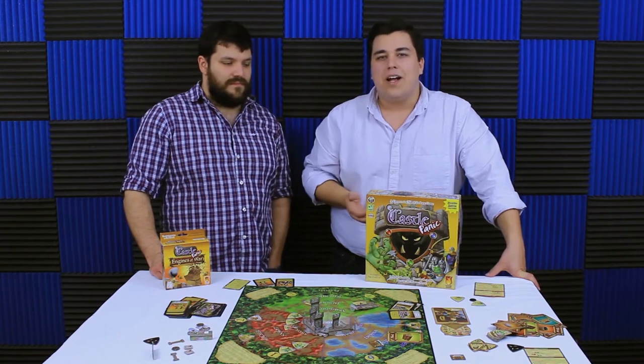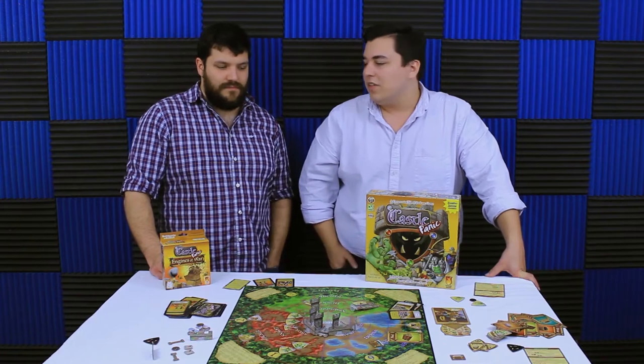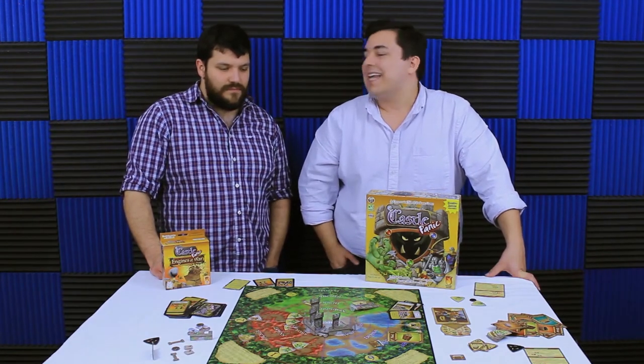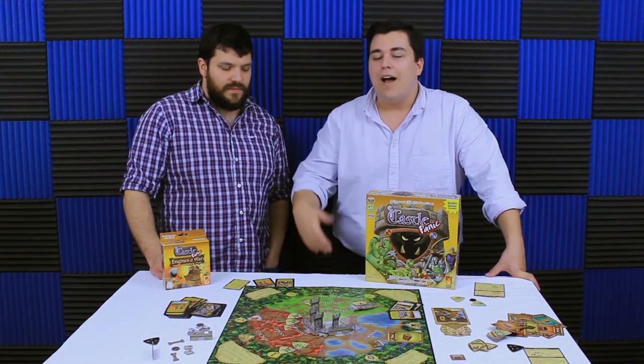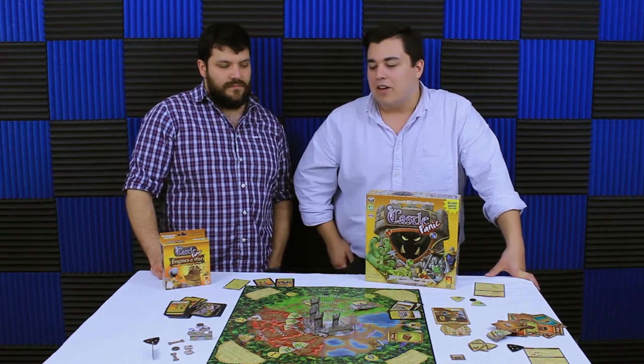The barracks token probably has the biggest effect on gameplay. Those tokens are really necessary because the only way to fight them is to build your keep and put the catapult and ballista on it — otherwise you can't hit them because they're in the forest ring. And because of that, besides the barracks scenario you don't really ever need to build the keep. It's nice to have sometimes — it gives you bigger weapons — but in a lot of games you don't really need it.